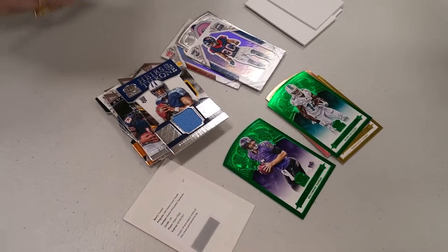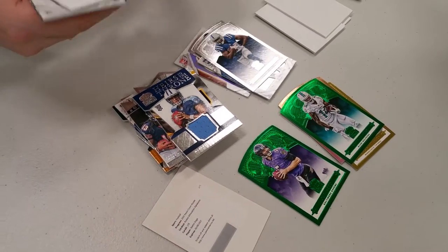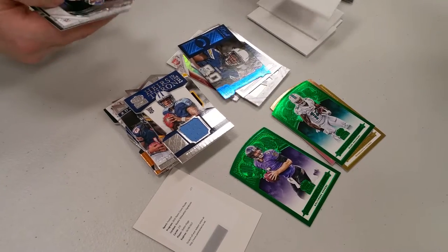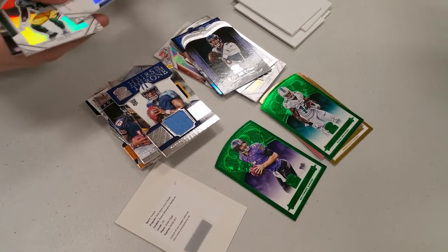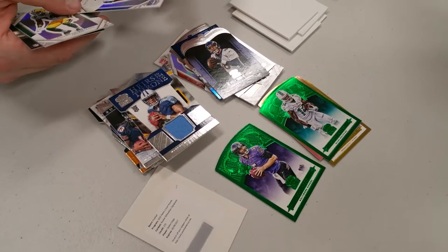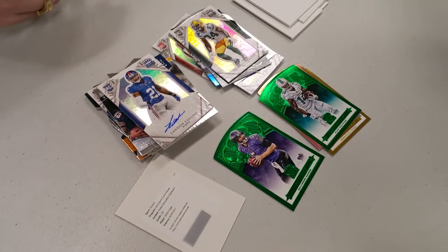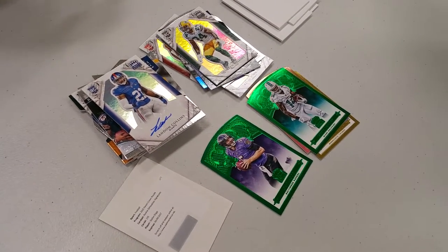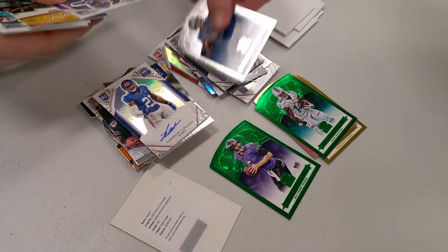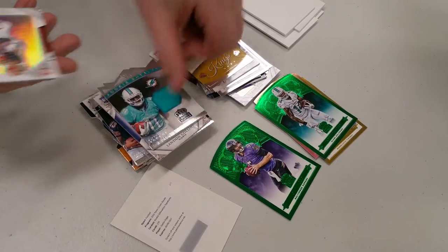Guys, we're breaking open an entire case of 2015 Crown Royale football and six boxes. There's a nice Peyton Manning. Six boxes of 2016 Playbook — Landon Collins autograph. We'll just leave the Playbook sealed up till we do it. Devante Parker numbered out of 499.